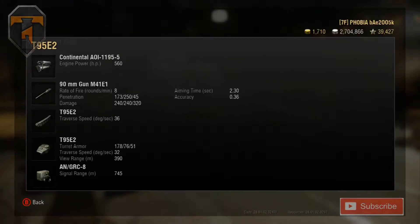Its aim time is 2.3 and accuracy is 0.36. Doesn't seem too bad. Especially when you compare it to the Panther 88, another premium tier 8 match made medium tank - the German one. Its aiming time is 2.5 and its accuracy is 0.32. So its aiming time is a lot larger but its accuracy is a little bit less. The penetration is one of the things: standard on this one is 173mm. Without using many expletive words - shit. The Panther 88 gets 203. Its rate of fire is 8.69, this is only 8. Yes, its penetration on the heat goes up to 250, and the Panther 88 is only 237. Same alpha, but that's irrelevant to the point.